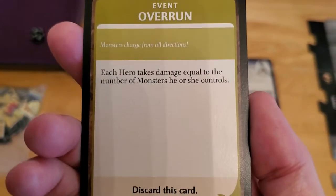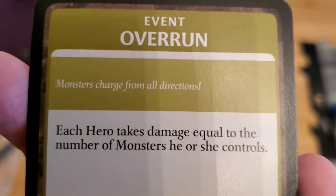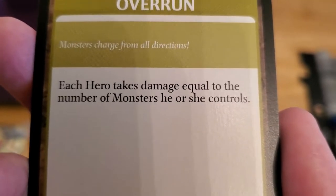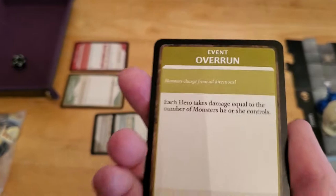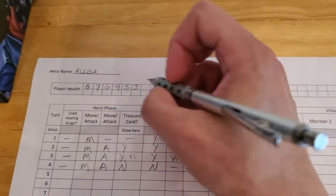This one isn't terrible — it's called Overrun. Monsters charge from all directions and each hero takes damage equal to the number of monsters they control. In our case we only control one monster, so we only take one damage. It's not great but it's not terrible. That puts us down to two hit points.